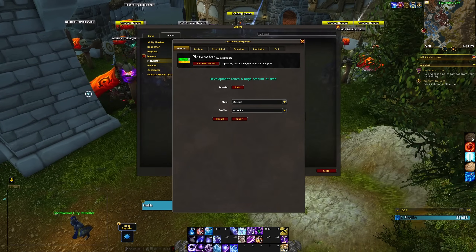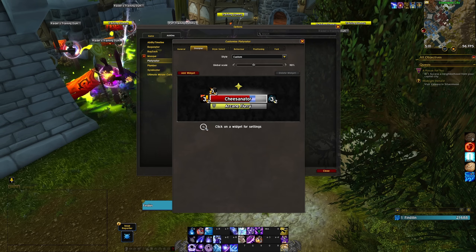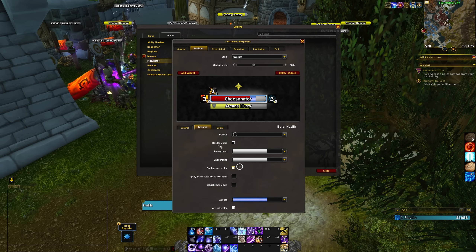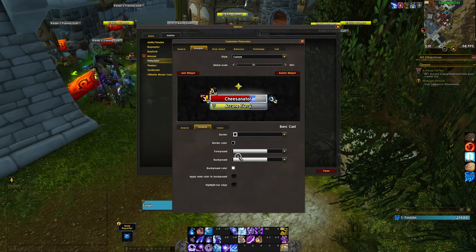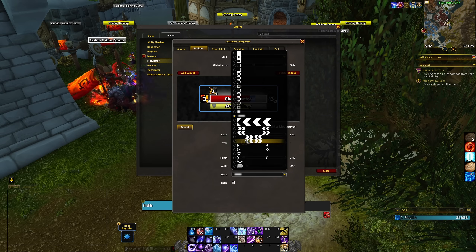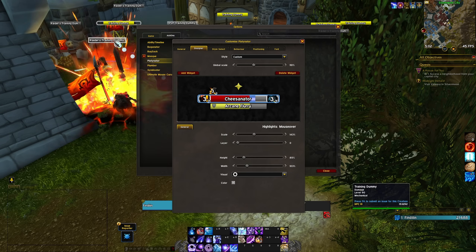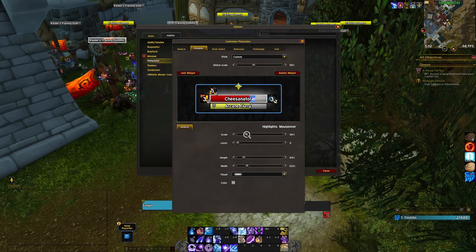You do have a reasonable amount of changes you can make to nameplates. Going through the designer you pick what you want to change: the health bar size, textures, border style and color, the cast bar, and what happens on mouse over — the glow or highlight effect that helps you notice your current target when pulling multiple mobs. All of this is editable with Platinator.